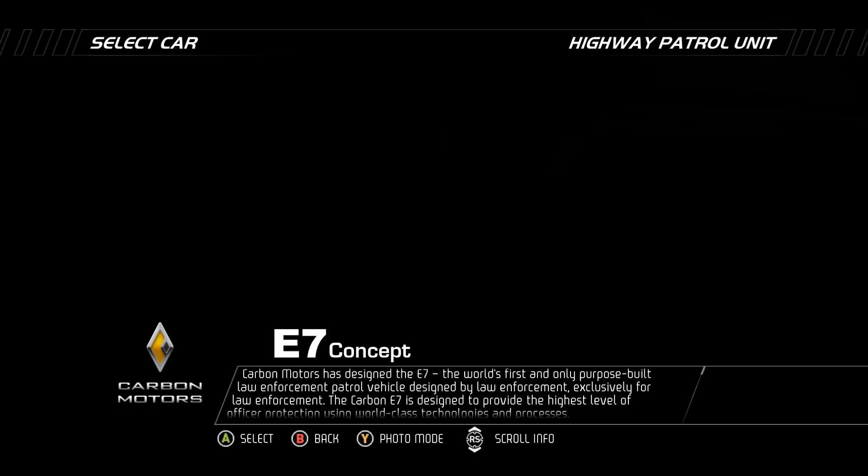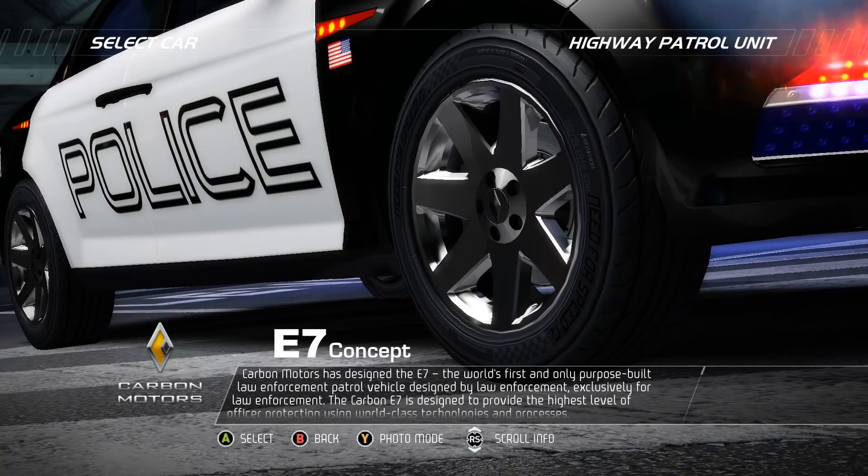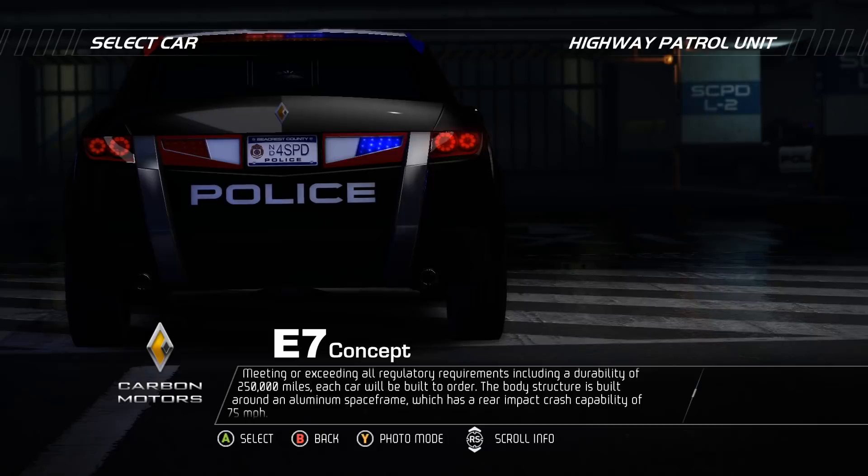Carbon Motors has designed the E7, the world's first and only purpose-built law enforcement patrol vehicle, designed by law enforcement exclusively for law enforcement. The Carbon E7 is designed to provide the highest level of officer protection using world-class technologies and processes, meeting or exceeding all regulatory requirements, including a durability of 250,000 miles.